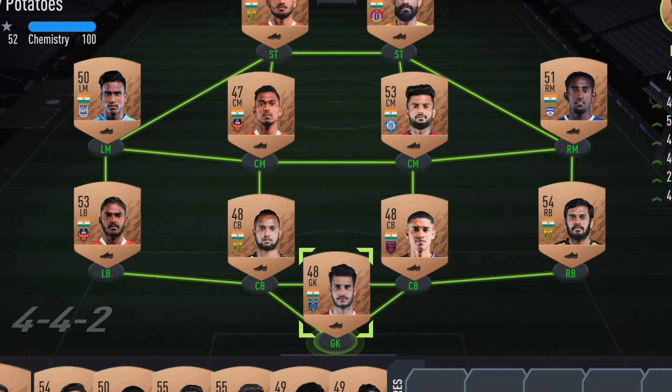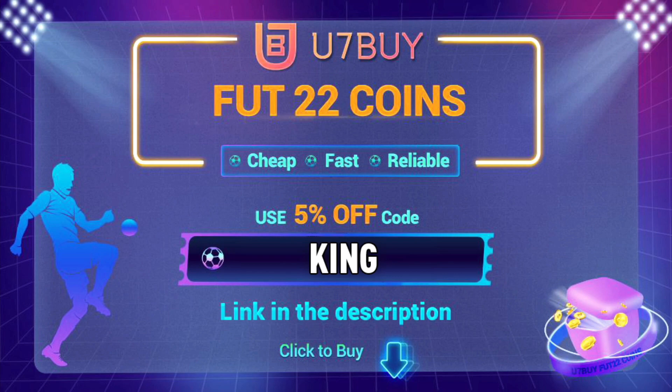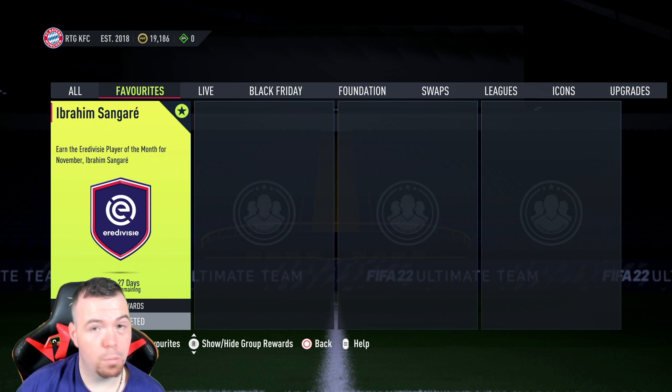Are you bored of having this team? Why don't you turn it into a beast team by hitting the U7 buy link in the description below? Get yourself some cheap, reliable FIFA coins and don't forget to use the code KING to get yourself a cheeky five percent off. Let's get into the video!